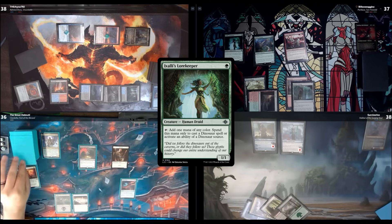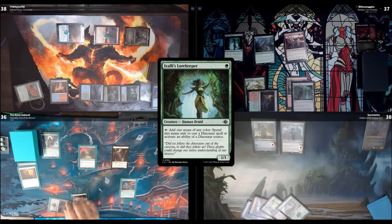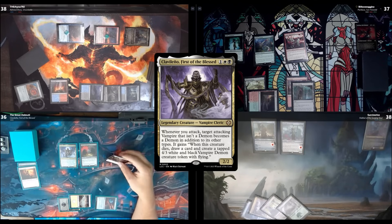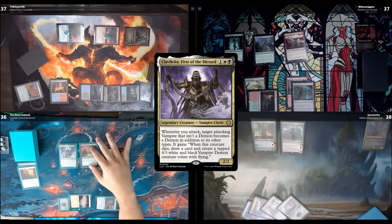I untap, draw. I really need some land. Tap out — one, two, three — cast my commander, Clavileño, First of the Blessed. Go to combat and swing this little lifelink weenie at Spencer. Whenever it attacks it becomes a demon, and it gains the text: whenever it dies, draw a card and create a tapped 4/3 white and black vampire creature token with flying.